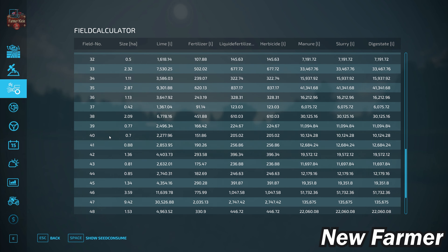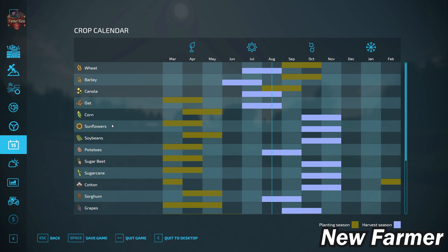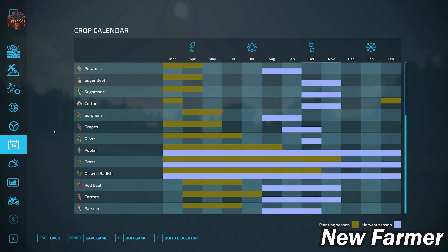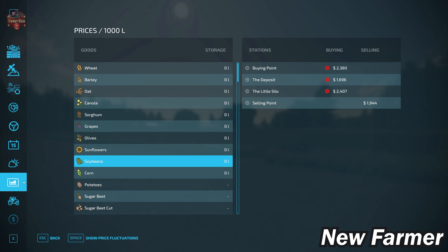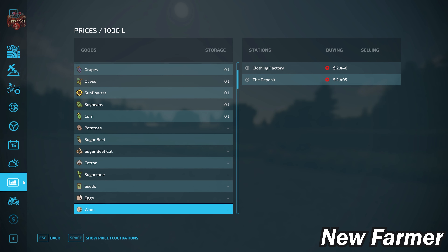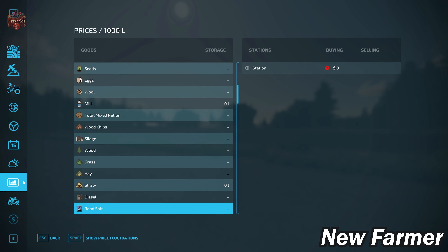We go back and cross-reference field numbers with our farmland lease screen to see which farmland ties to which field and what it'll cost to buy it. The base game crop counter is available on this map. Looking at our prices screen, we can sell all base game crops available in Farm Sim 22, plus animal outputs of eggs, wool, and milk, as well as silage, straw, and grass.